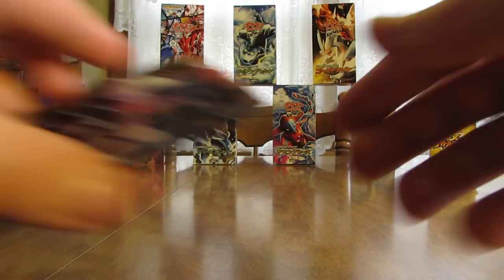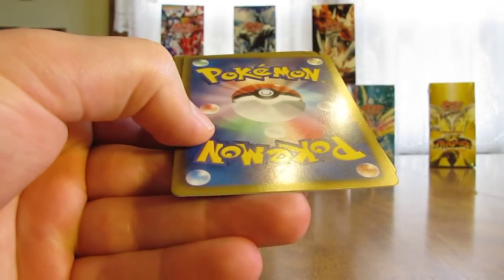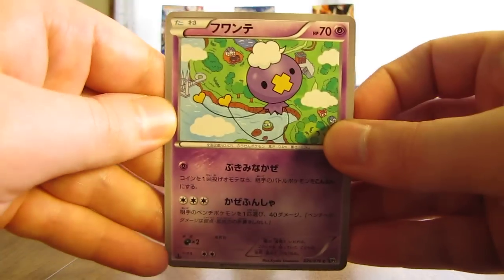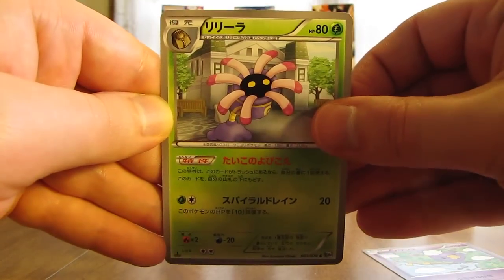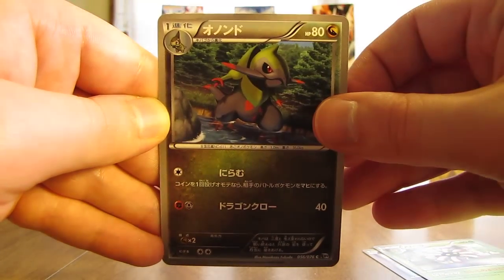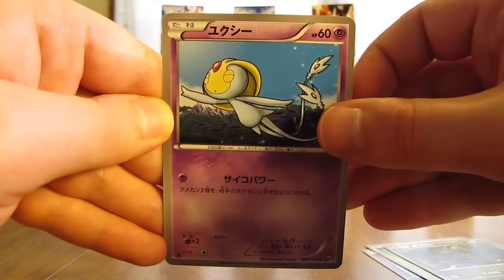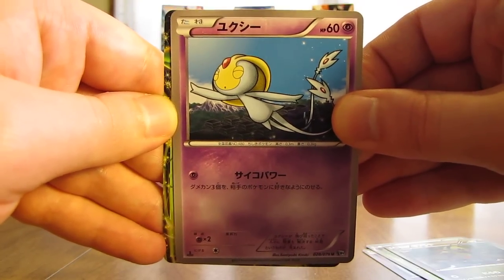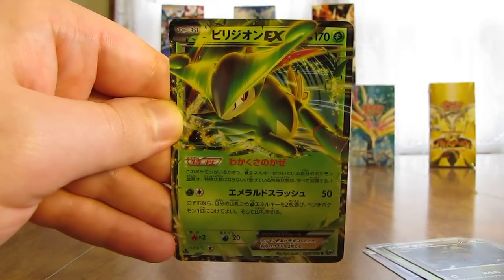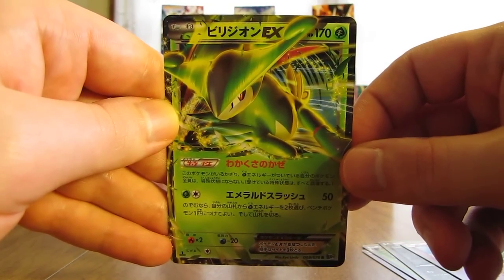One of these last three packs should have either an Ace-Spec or EX card. Here is a Drifloon, next up is Lairon, here is a Fraxure. Now we have a Uxie. Is this another Virizion? Did I pull both out of this box? Yes I did — that's a great pull right there. Very happy with my pulls in this box. Third EX card.